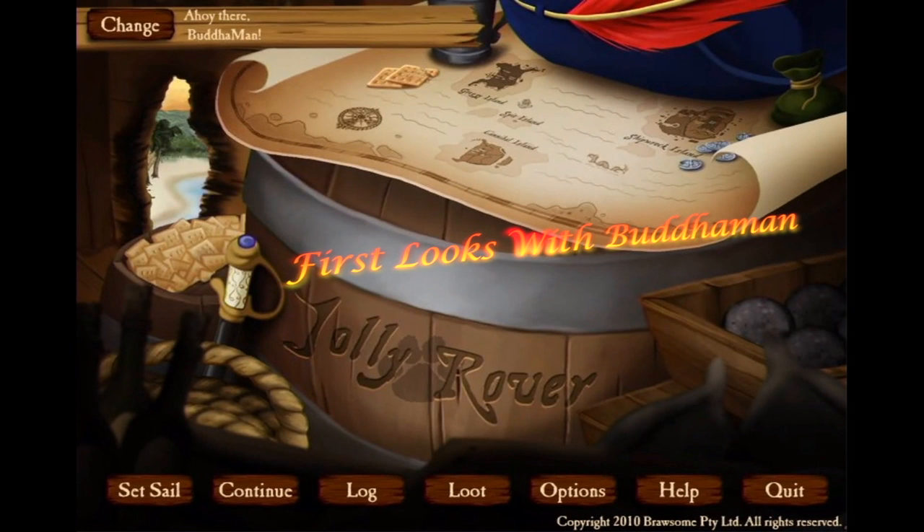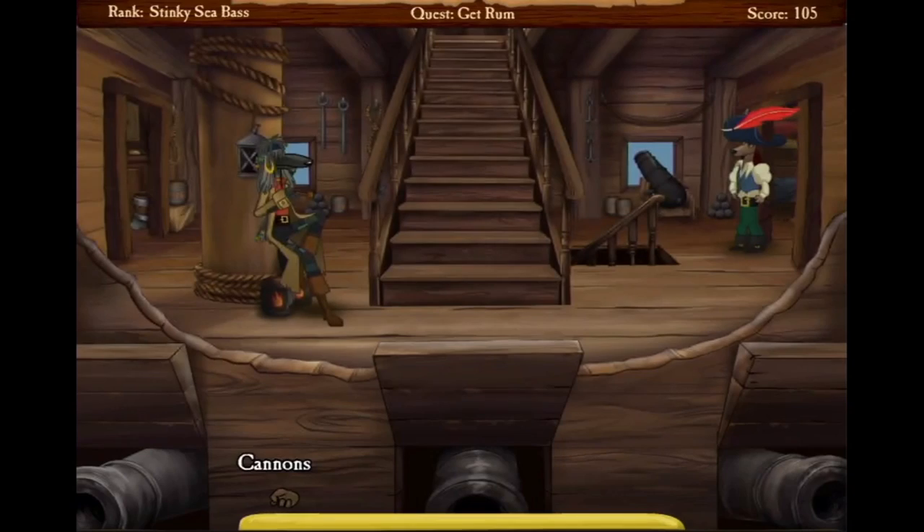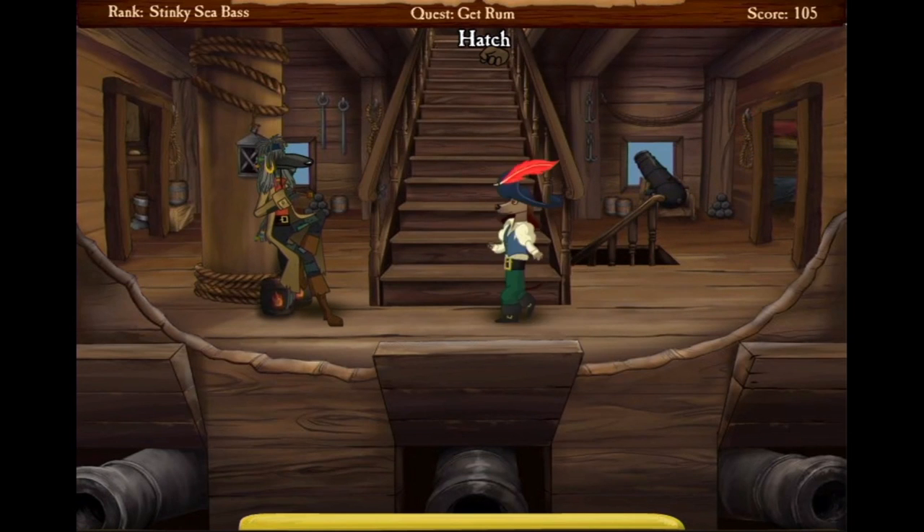Welcome to First Looks with BudaMan. This is Spencer at OnLiveNation and today we are taking a look at Jolly Rover, which is relatively new to the play pack. Basically what we have here is a point-and-click adventure game and it has this wonderful charismatic hand-drawn art style.